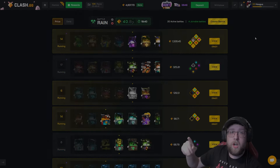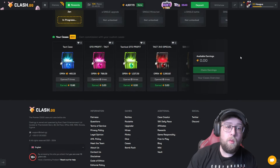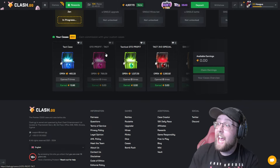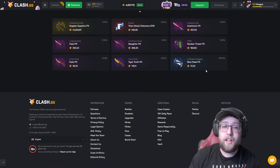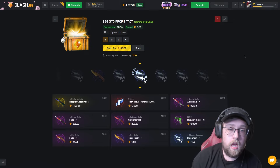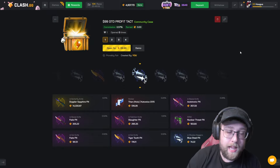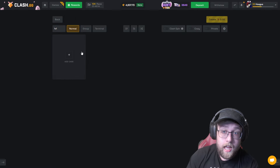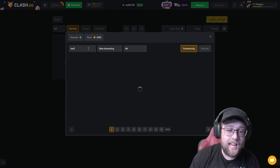The prizes are on the screen right now. I went ahead and created some cases that I want to open today. I created a guaranteed profit case, which you can do on Clash. It is 800 gems, so I'm not gonna be able to open it a ton. I also created a cheaper one for 99 gems where you guys could probably do as well, and I have an expensive one where we could do some big bets. You can create your own cases and other people can create cases as well. Let me go ahead and see if there's any TACT cases made.